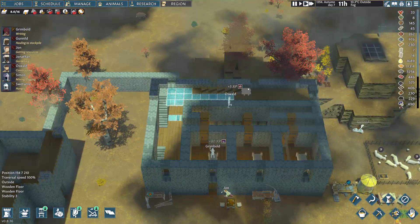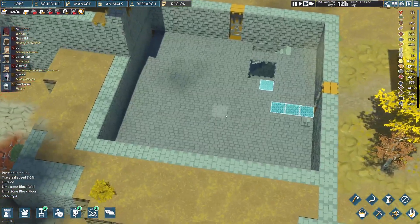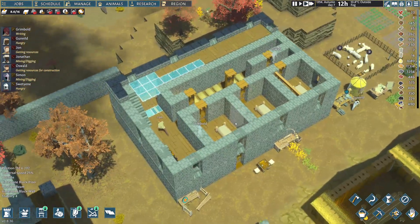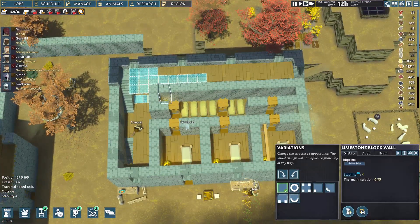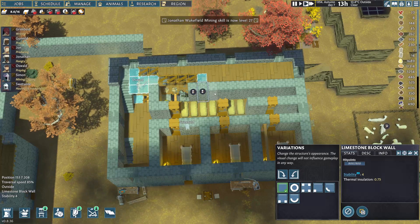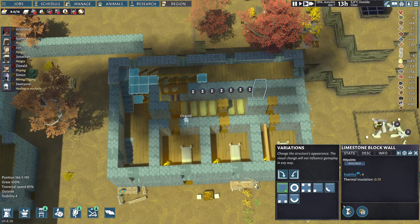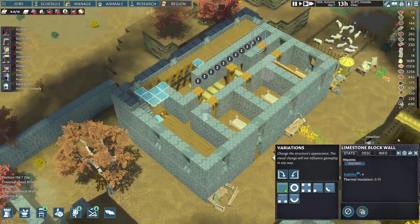We've got some food coming in there. Obviously all of this wood here is being used by Oswald right now to build the floors. Has he done this beam yet? He certainly has not. Where's he going now? He's going up there to get the wood - that's fine. Since he's doing that we can actually also destroy these walls here because we've gotten rid of the roof. And we can put the beds in actually.